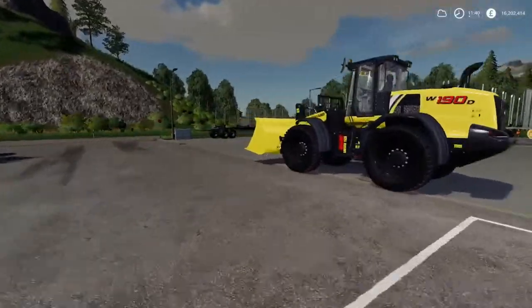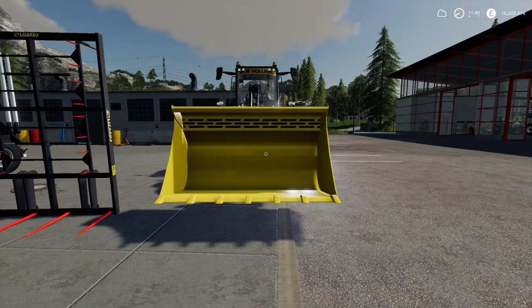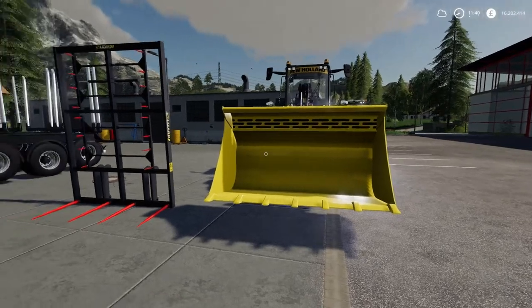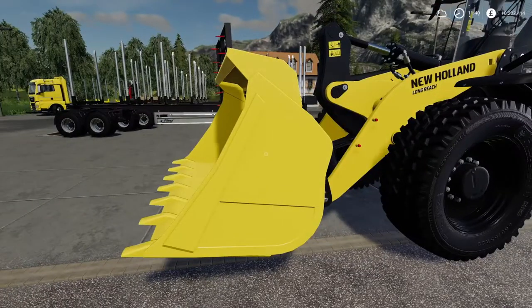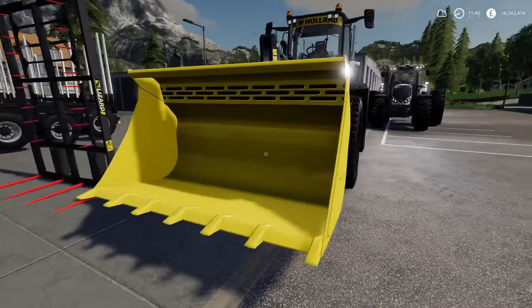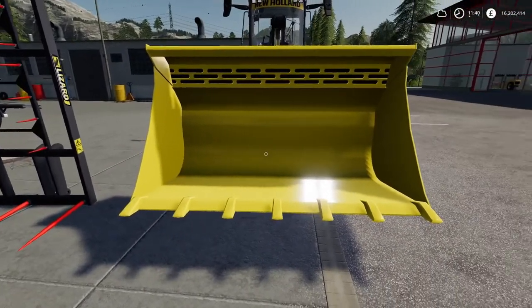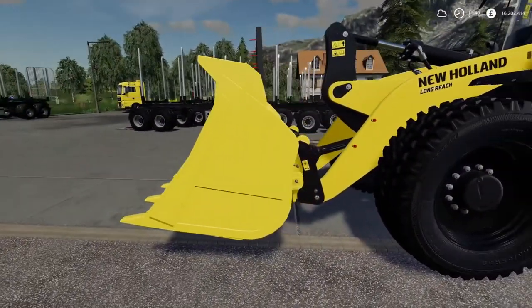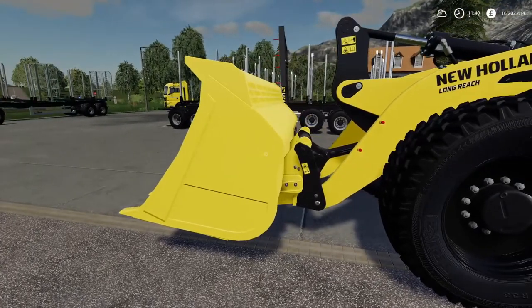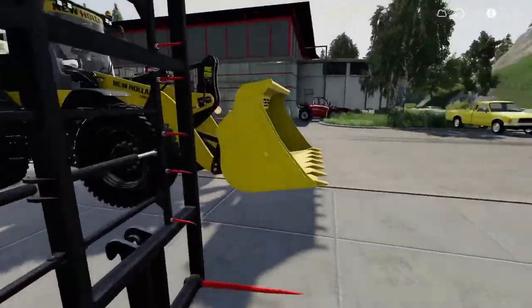Moving on, we have the wheel loader front shovel. Now, this is one of the things we have really needed. This has got the 6,200 litre capacity, £4,100 to buy and £94 to lease. This has got maintenance on — it's weird, some of the stuff hasn't got any maintenance and some has. This has got your three pound a day maintenance. You can change it to any colour you want from the ones normally in the shop. And yeah, that matches pretty nicely.